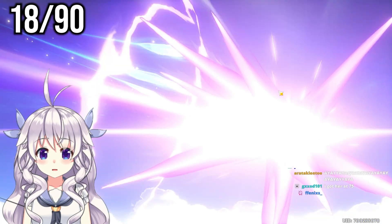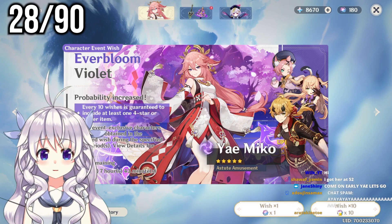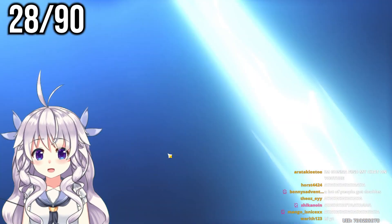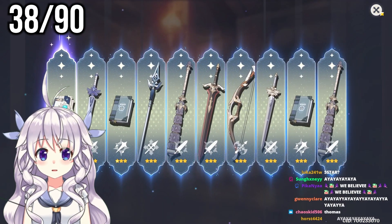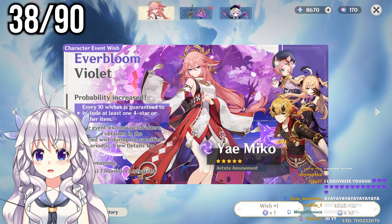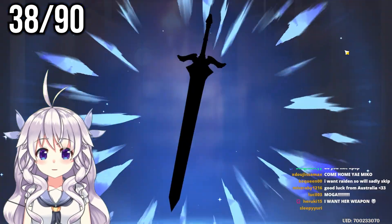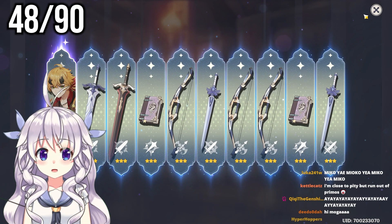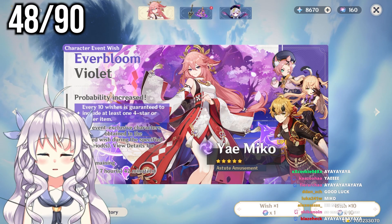If it's not a five star, I guess we'll go ahead and skip. Did get a Toma — that's about it though. Last ten-pull of this three set. Also a purple. That's the way the cookie crumbles. Guess we're at 38 out of pity now. Next three ten-pulls, let's go. It's a purple, very sad. Another Toma, very similar to one of the last pulls. That's the way it'd be sometimes. Must be at 40 now.